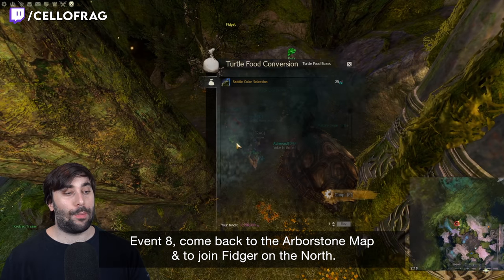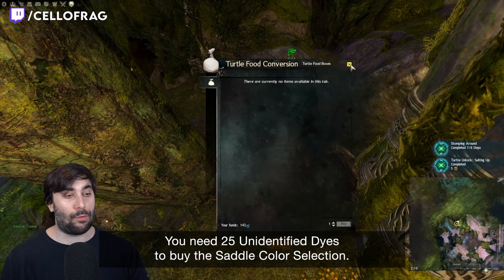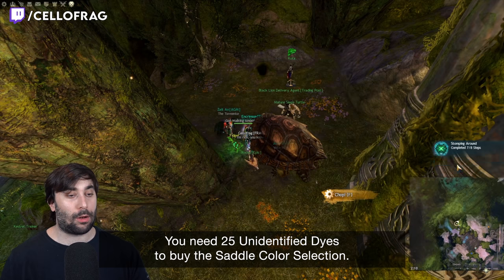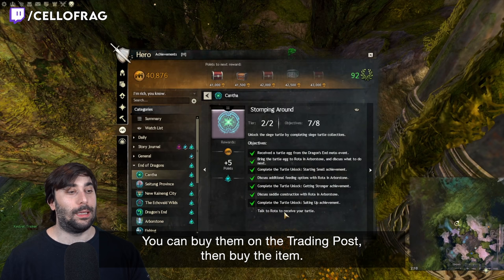Event 8: come back to the Arborstone map to find Fiji in the north. You need 25 Unidentified Dyes to buy the Saddler color selection. You can buy them at the trading post, then buy the item.